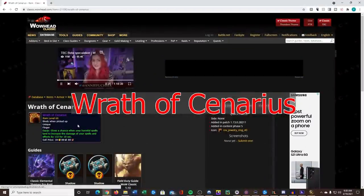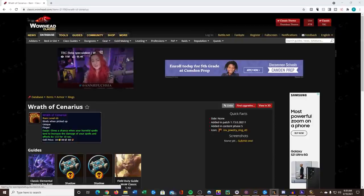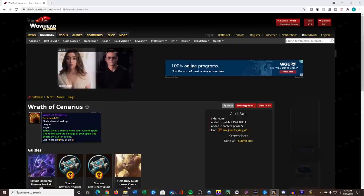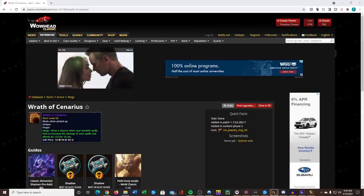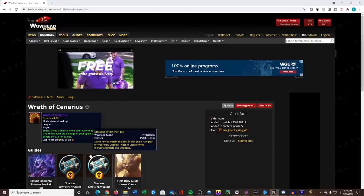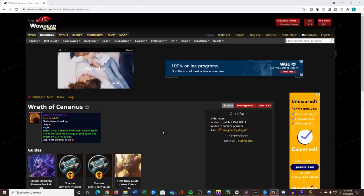Real quick - what is the Wrath of Cenarius? It is a ring that gives a chance when your harmful spells land to increase the damage of your spells and effects by 132 for 10 seconds. So it's a 132 spell power buff. This doesn't sound crazy until you know that it procs off consecration. Imagine being in SM and having this ring, dropping consecrate on 75 mobs - you're nearly going to have 100% uptime on these AoE farms. The proc chance is about 5%, so as long as you're killing more than 20 mobs you should proc every single consecrate.